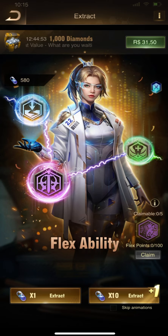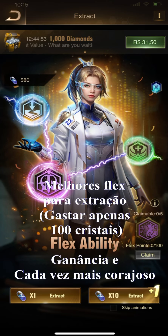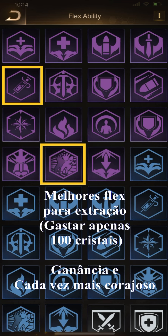Now let's see the top flex ability to extract. In this case, you spend only 100 marker crystals. The top options to improve and get are greed and phyton.